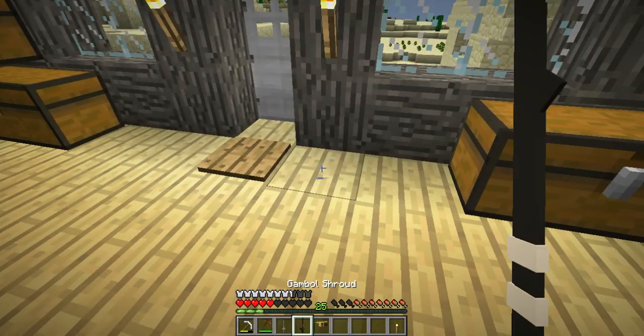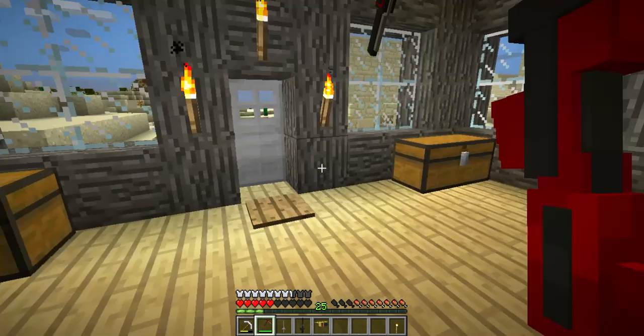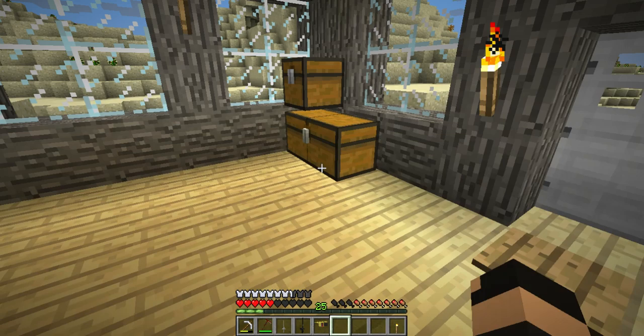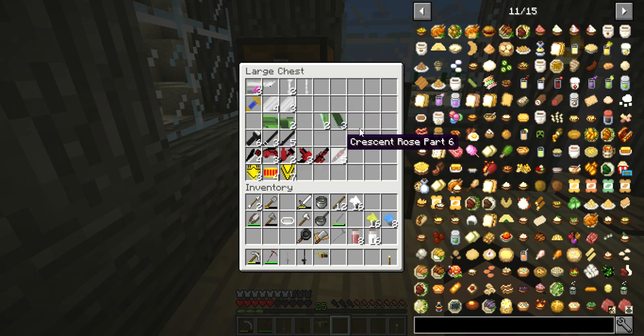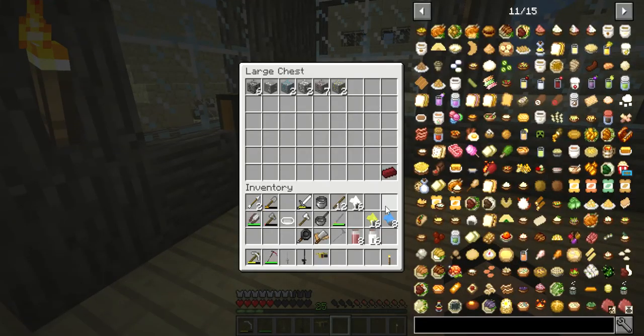I finally figured out how the Ruby weapons work — you have to kill Grimm that spawn at night to get the pieces, then you put the pieces together and they form the weapons. I also made a few cooking things and I'm currently working to get some bullets for these weapons, but that takes time.